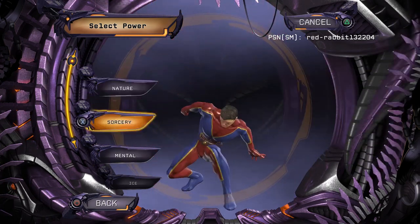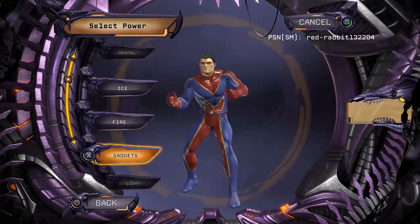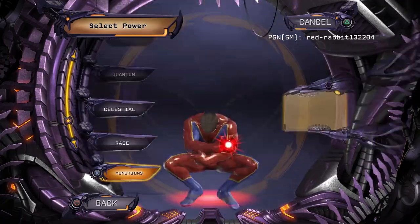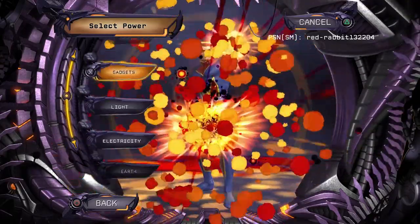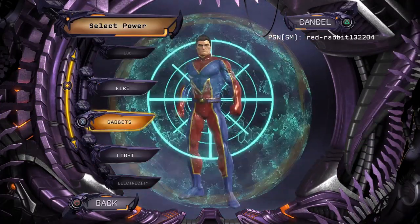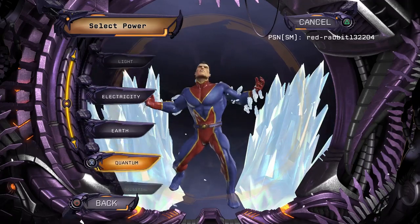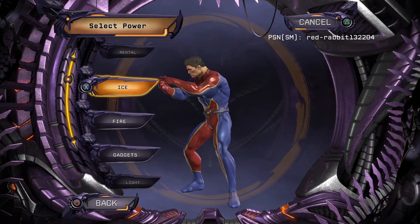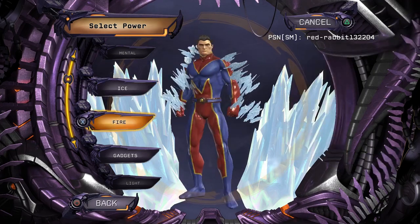I guess we got nature, sorcery, mental. I'm going to walk through all these: ice, fire, gadgets, light, electricity, earth, quantum, celestial, rage, munitions, atomic, and water. I don't really like water, honestly. I think I've pretty much used all the powers in the game. I've used light a ton — it is one of my favorite powers, but I've used it way too much. I kind of want to go with maybe sorcery or fire. Fire or ice? Let's go with fire. Fire is dope. I feel like it fits the villain thing too.